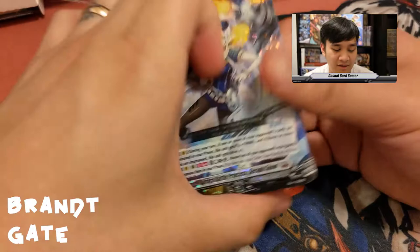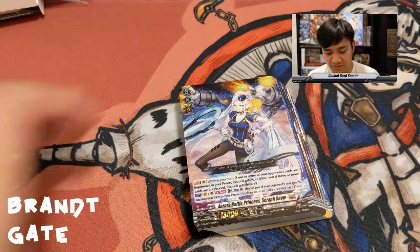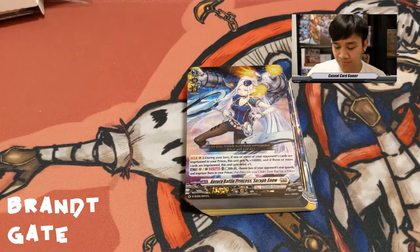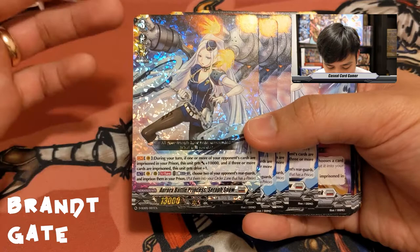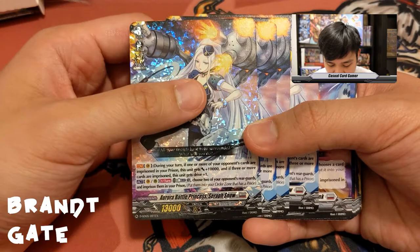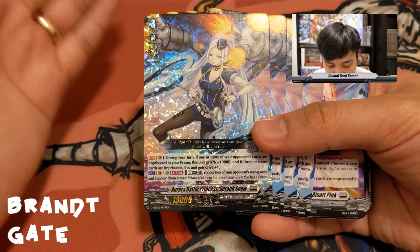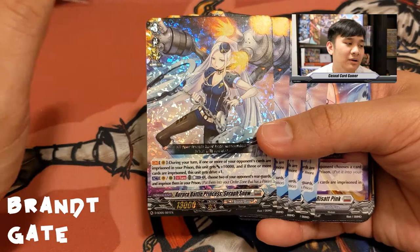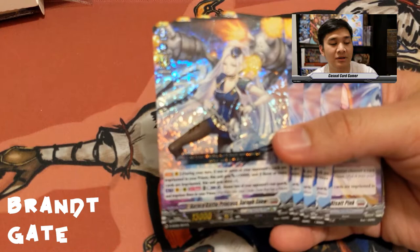This deck is literally 'pay the police tax to get your friends out of jail.' Whether that's annoying depends on the matchup. Seraph Snow's abilities: during your turn, if one or more of your opponent's cards are imprisoned in your prison, this unit gets plus 10K — and if three or more are imprisoned, she gets triple drive instead of twin drive. Her other ability: from the rear guard or vanguard circle, choose two of your opponent's rear guards and imprison them.